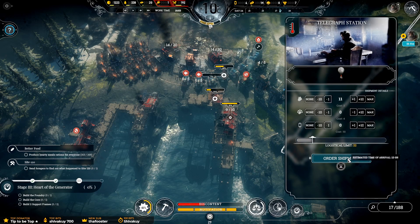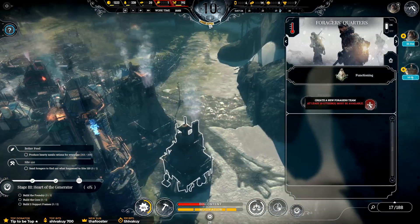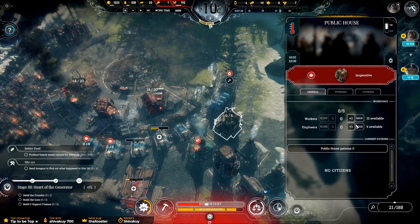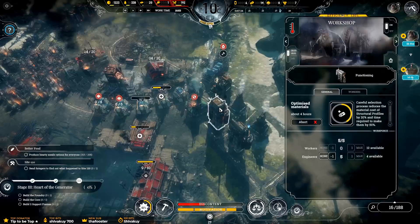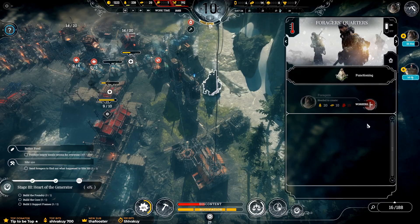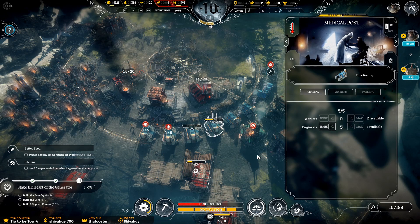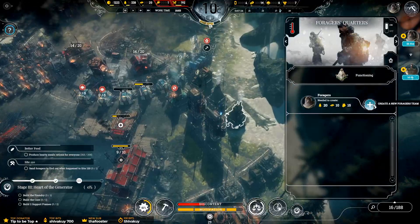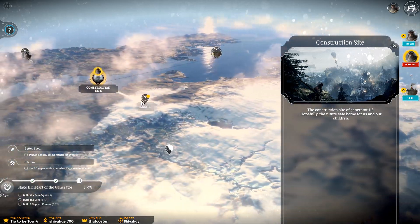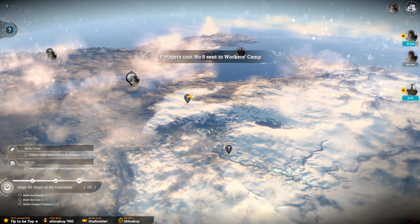Let's just get more people in — only 11. Thank you, I will take them. And forage quarters — finally we can make another one. We can't because it was engineers that we brought in. Give me those workers back. That's working in the public house. Can we do it now? We got 15 — foragers, welcome back! We need to find Site 120. Workers camp — site 120 right there. There might be people there.